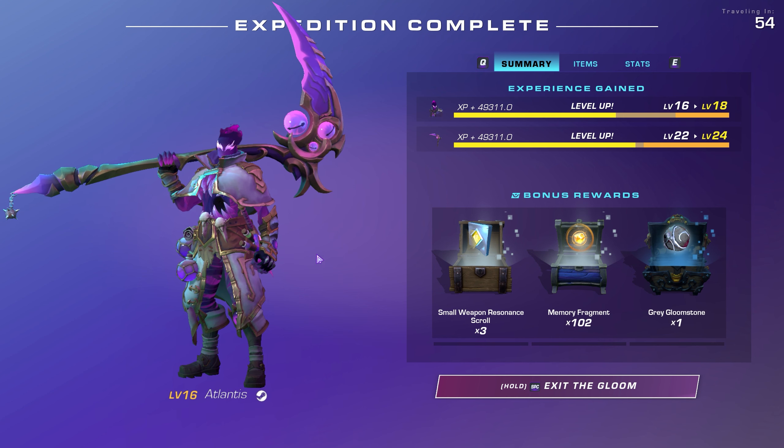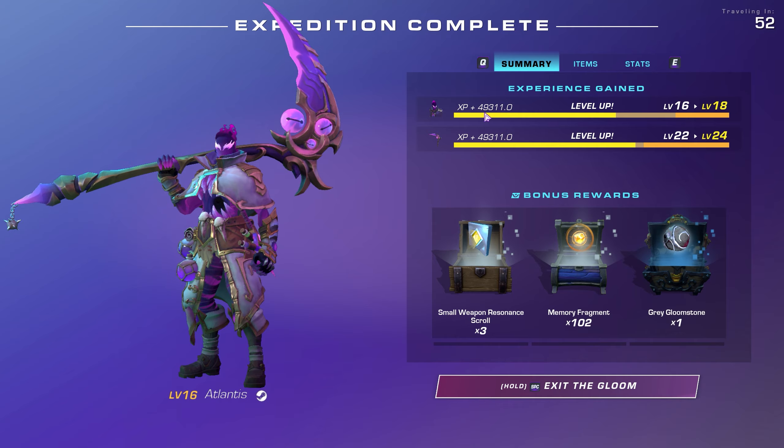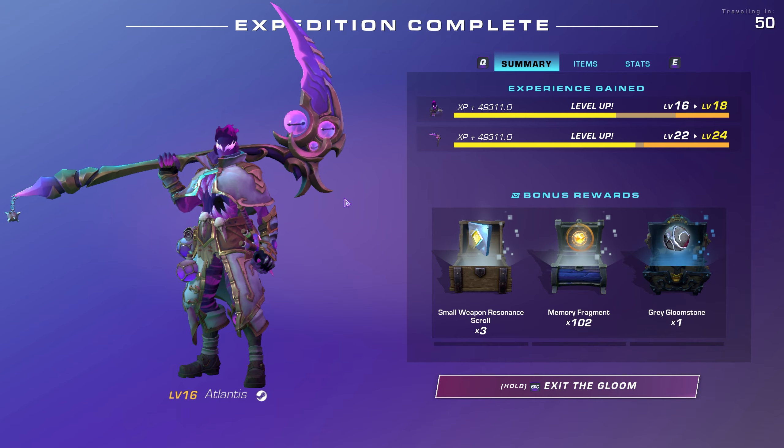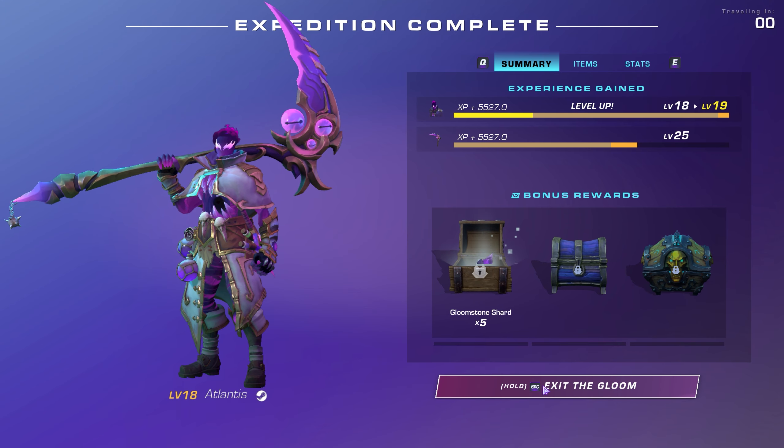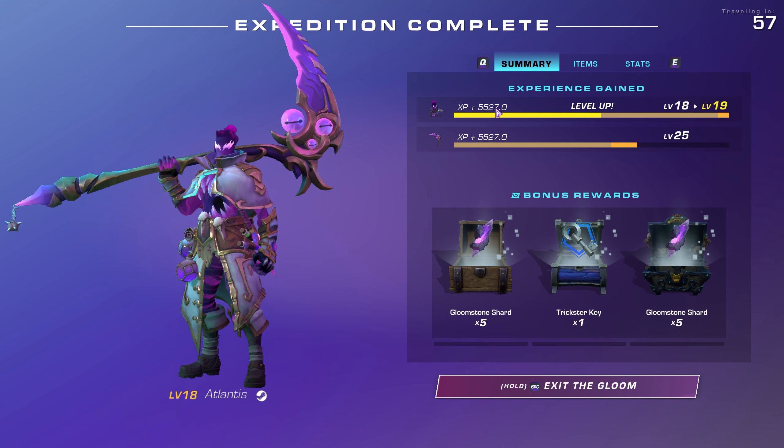Doing any of the quests that tell you to do a lost zone on a specific sphere or with a given mutator are pretty good to do. You can see here this is a bloodspawn run completing one of the quests, and while it only says 5k XP, it actually almost gave an entire level.